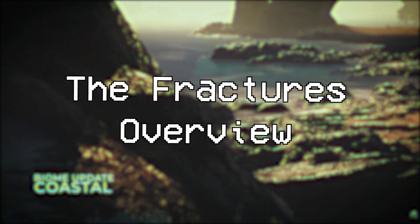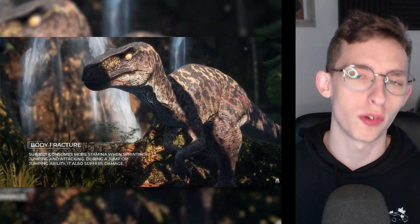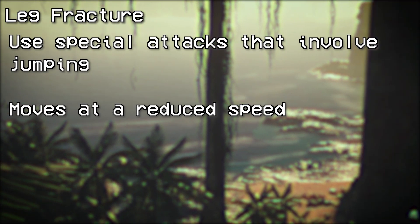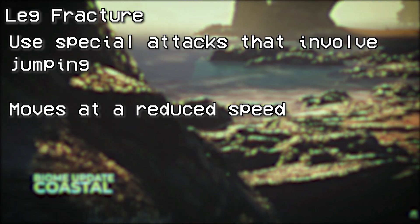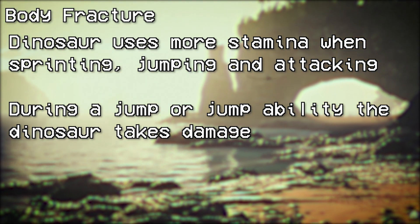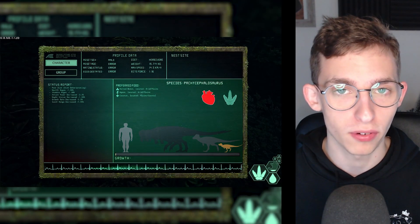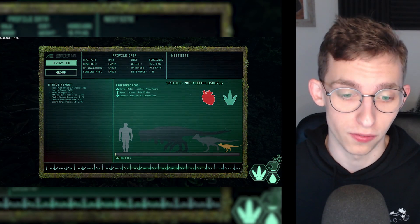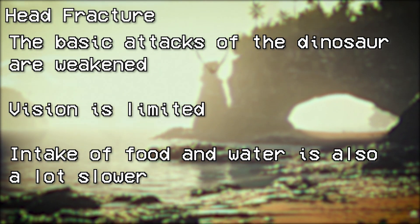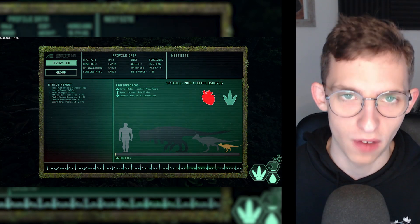We now have the fractures system in the game, bringing back a once-hated mechanic, but it feels a lot better now. You have three different areas of your body that can fracture. A leg fracture means the dinosaur cannot use special attacks involving jumping and moves at reduced speed. A body fracture means dinosaurs use more stamina when sprinting, jumping, and attacking, and the dinosaur takes damage during a jump. A combined leg and body fracture gives both effects. A head fracture weakens basic attacks, limits vision, and slows intake of food and water — it's a whole nightmare.